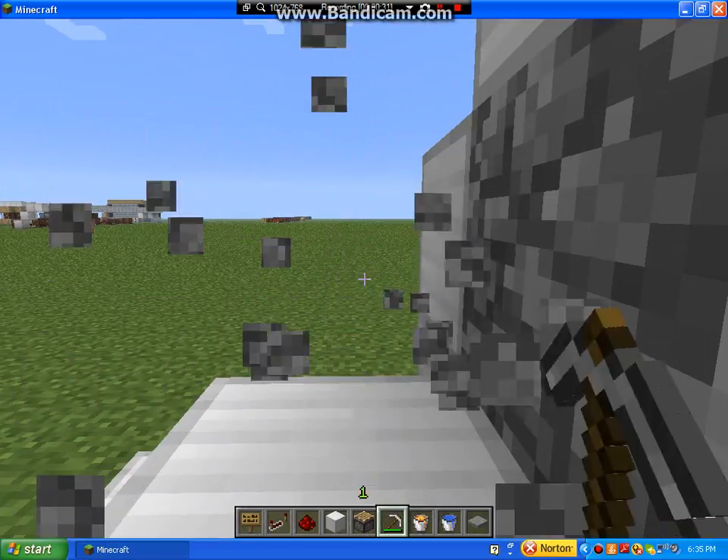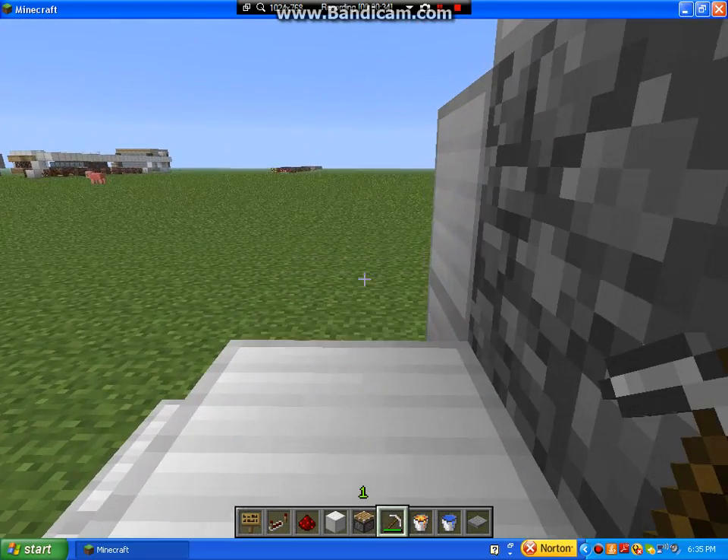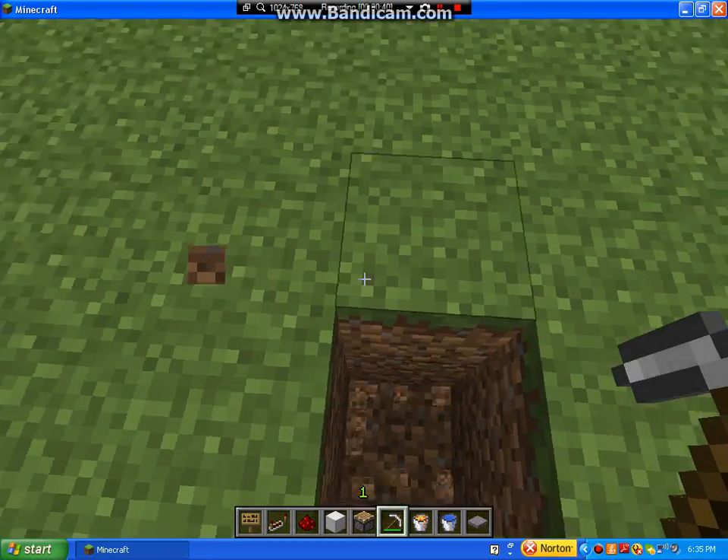It's just: you step on the pressure plate, a piece of cobblestone shows up, step off, let it generate. This pretty much just makes it easier than standing in the cobblestone generator and actually just mining like that.